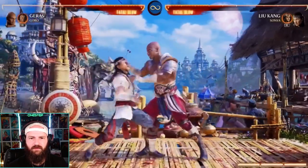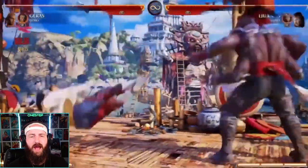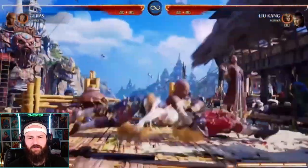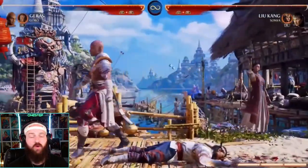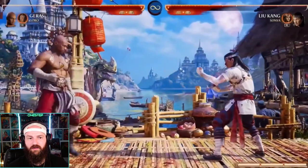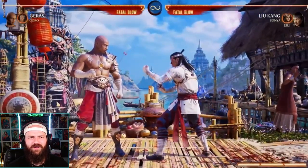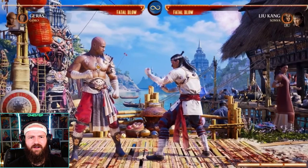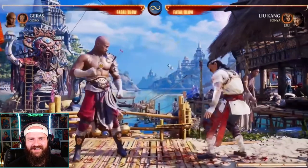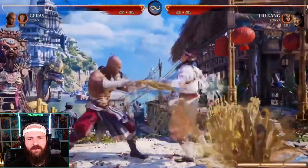Let's do his throws. Goro comes in and absolutely face-pounds the opponent — really cool. He does indeed have a body splash, and if a character has a body splash, that's instant means I'm gonna play them. He also has a wall throw — a little belly bump that throws the opponent through the wall.